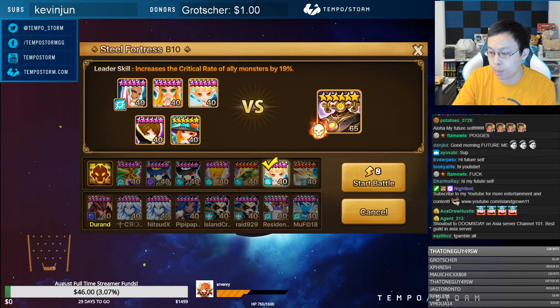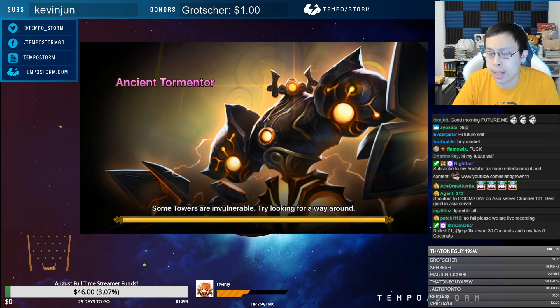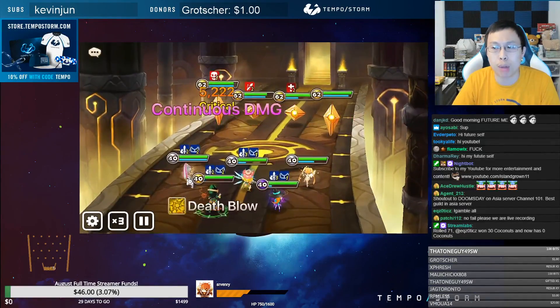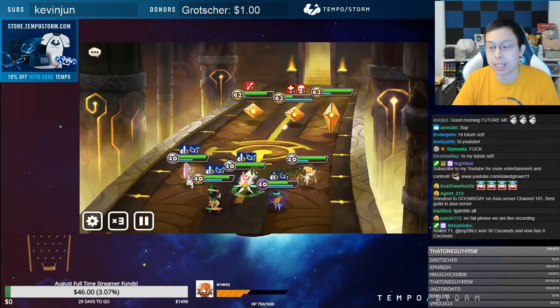I'm going to start a dungeon here so you can see how this works. Before, I was using the dark vampire lord, but it turns out that unit has very, very bad AI — that's an understatement. It's not using S2 to put block beneficial on the boss as often as needed, so I decided to swap them out.